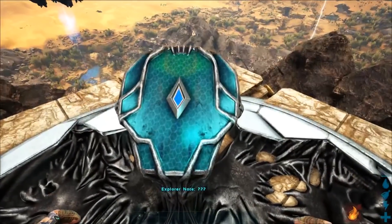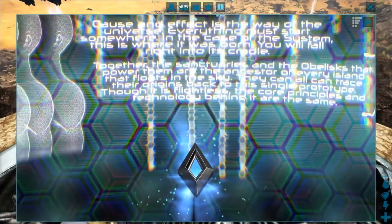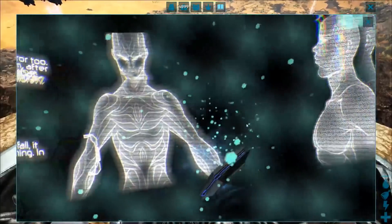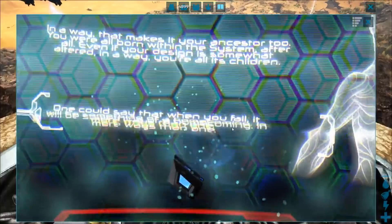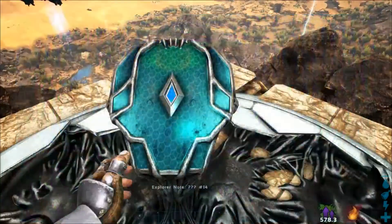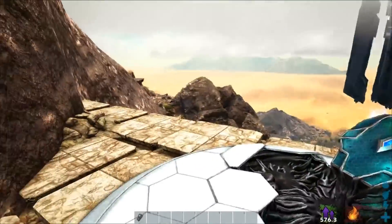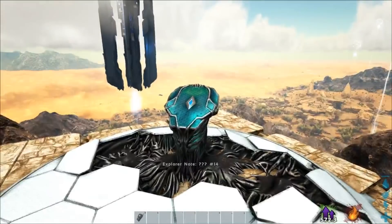On va regarder cette note qui est la 14e. Voilà, on voit le petit 14 s'afficher. Un zoom : on voit un humain, toujours une forme de vie extraterrestre. La deuxième partie en anglais, et c'est tout pour celle-ci. C'est rapide.